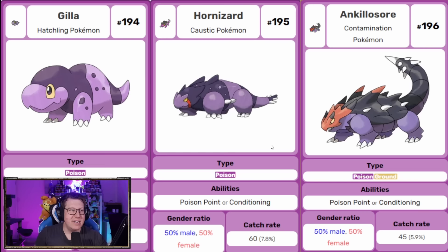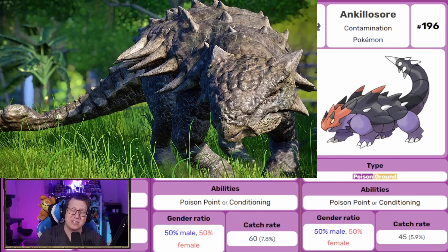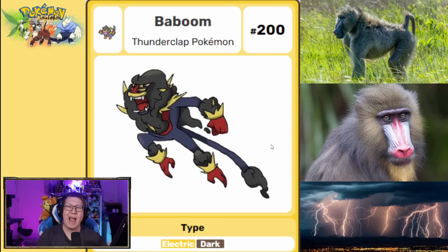Next we have Gila, a pure poison type, evolving into Hornizard and then Ankylosaur — a poison and ground type. It starts off as a Gila monster, a venomous lizard in the US and Mexico, but evolves into Ankylosaur based on the Ankylosaurus dinosaur, combining a thorny devil as well. Then similarly, Basilisk evolves into Hornithub and Dilophlora — starting as a basilisk lizard with its final evolution being a dinosaur with feathers. And I absolutely love the name Baboon — obviously a baboon but with the boom of a thunderstorm, dark thunderstorm elements all over its body with yellow spikes to imitate electricity. The facial markings are from a Mandrill.